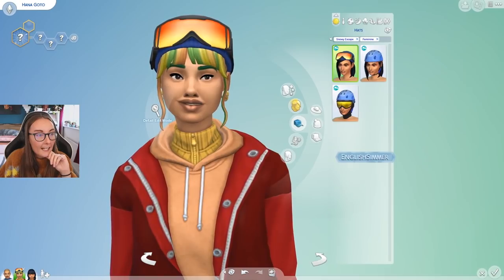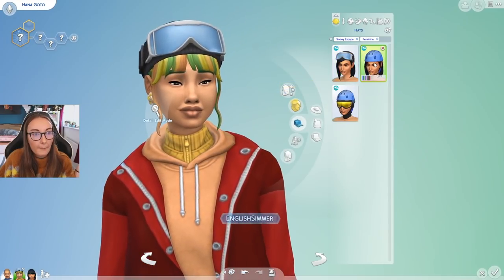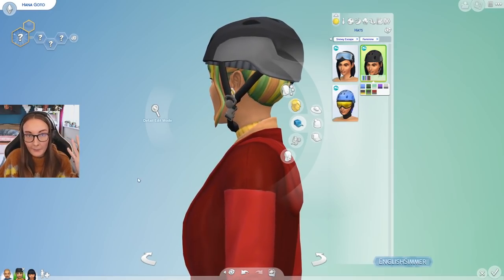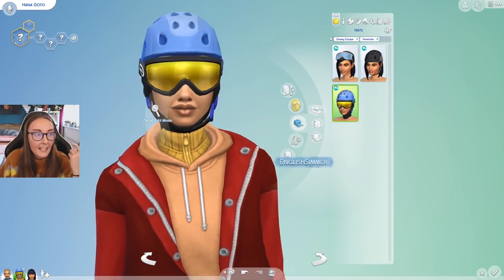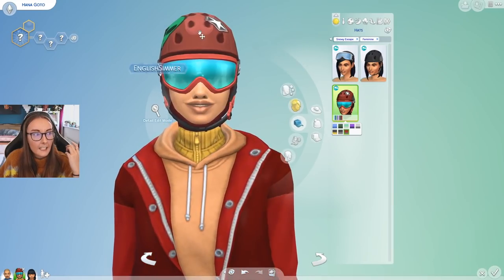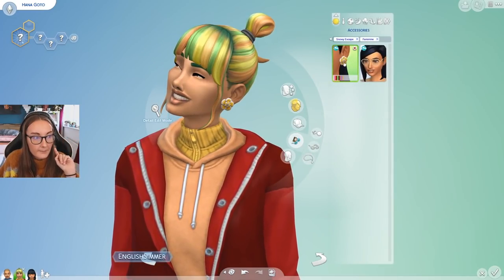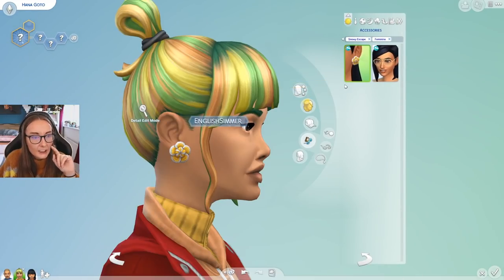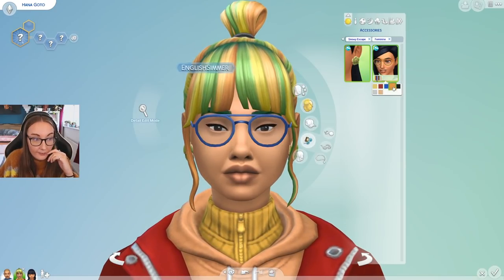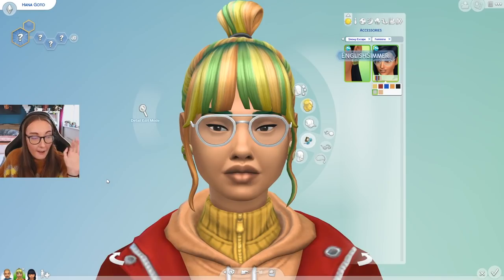Then we get three hats. Nothing too interesting, but I do like the ski goggles and beanie. We also get a skiing and snowboarding helmet — you are meant to wear helmets, why was I calling it a hat? — and then a variant that also has a cap underneath, stickers on the helmet, and goggles. For the feminine frame sims we also get some new earrings that look like they belong in Nifty Knitting, and new glasses which I love — they fit really well on the sim's face and I think they're going to be used a lot.